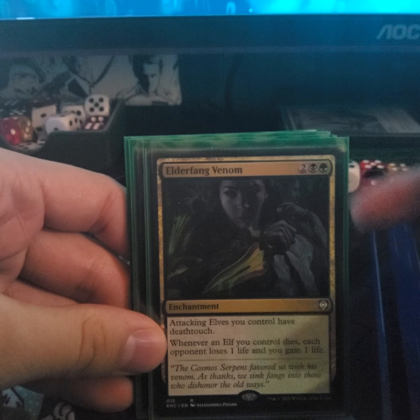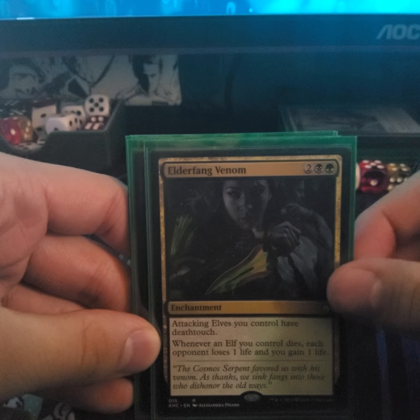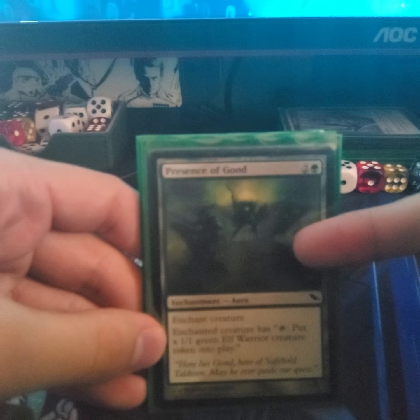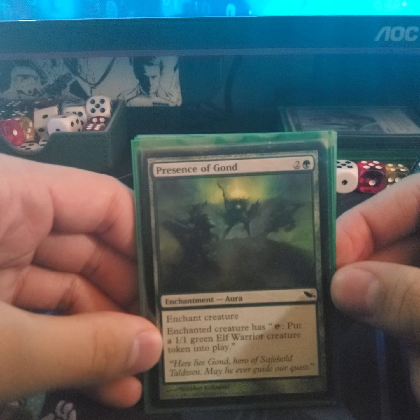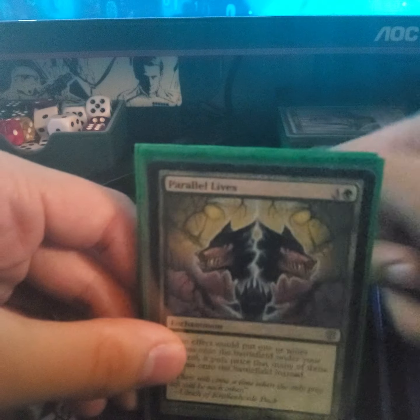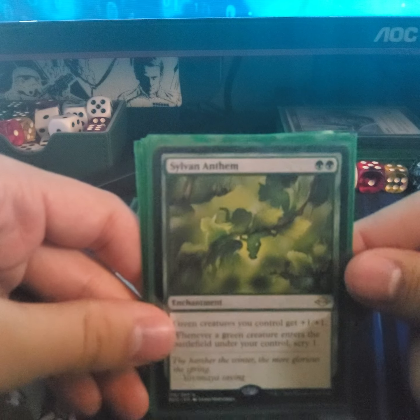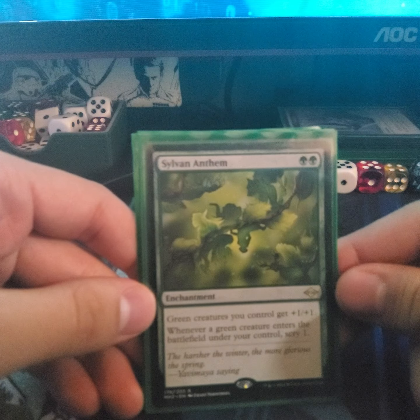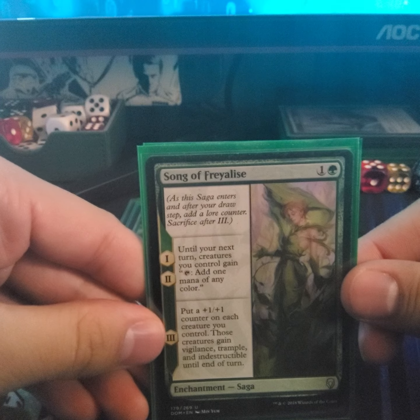Everfang gives all my elves deathtouch; whenever an elf you control dies each opponent loses one and I gain one. Pairs of Gods — this is one of my infinite combo pieces; the enchanted creature gains the ability that when you tap it you create a 1/1 green Elf Warrior creature token. Parallel Lives to double our tokens. Selvala's Anthem buffs all green creatures by +1/+1 and I can scry for one.